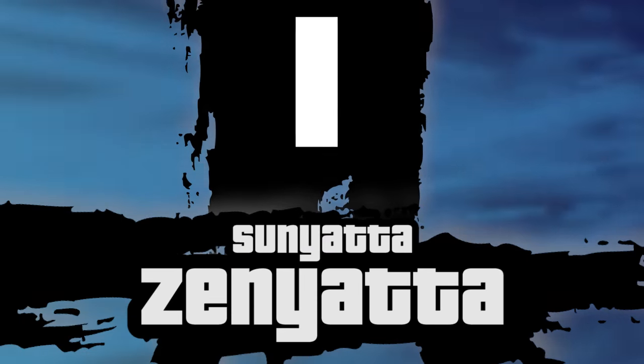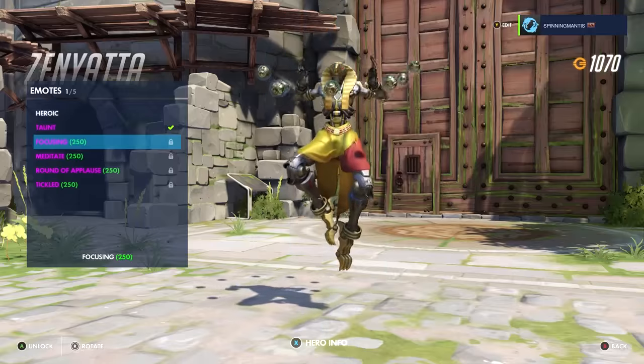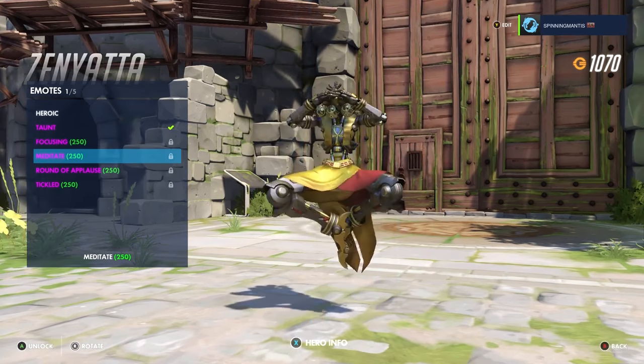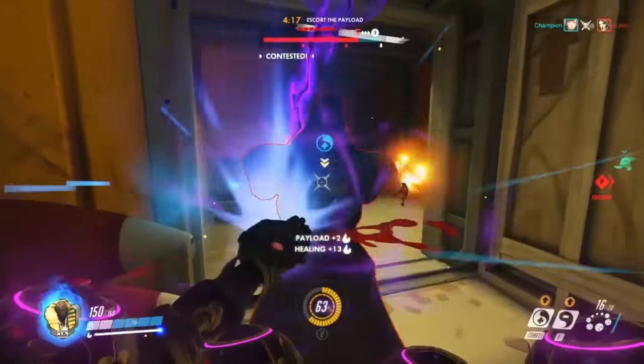Number 1: Sunyatta Zenyatta. Already one of the coolest looking characters in Overwatch, Zenyatta gets the best legendary skin in the game with Sunyatta. Transforming the robotic Omnic Yogi into a literal sun could not have been a cooler concept. The second color variant of this skin, Ra, keeps the ancient Egyptian look, but the color scheme of Sunyatta just seems to pop more.